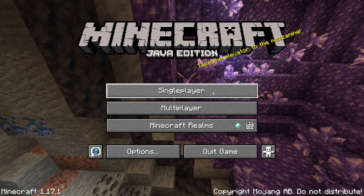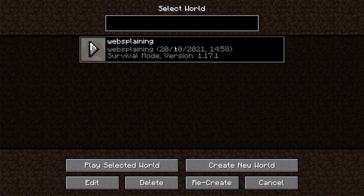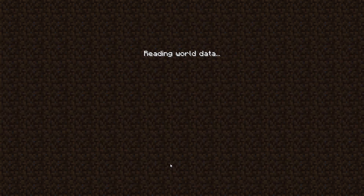The first thing you need to do is open up your Minecraft launcher and left click on single player. Once you've done that you'll be in the world selection screen where you'll be able to see a list of all your single player worlds. I only have one single player world called websplaining, which is the one I'm going to be turning into a multiplayer server. Select the single player world you'd like to turn into a multiplayer server by left clicking on it, then left click on play selected world.